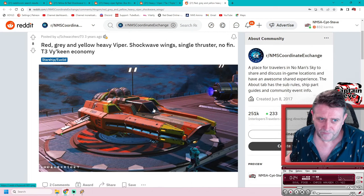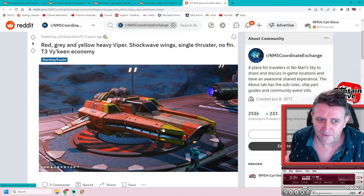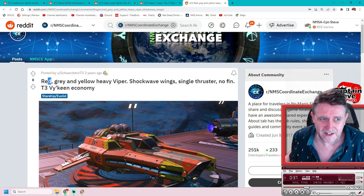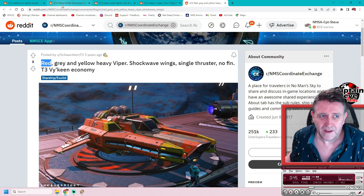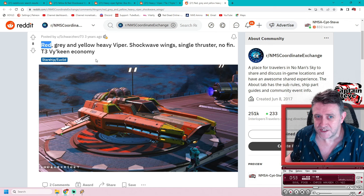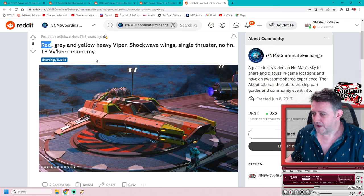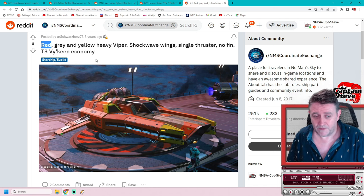Then there's this one which I think is the closest to my ship — it's got these shock-wing bits on the side, looks a little bit orangey in the screenshot but it does say red, and it's very clearly red and yellow. It's got the big engine I like and the ducking details. So it's between that one and the tie-wing one, but the other is too yellow — I think this one wins out. And it's in Euclid, tier 3 system. I'm going to jump over and see if this ship is still there.